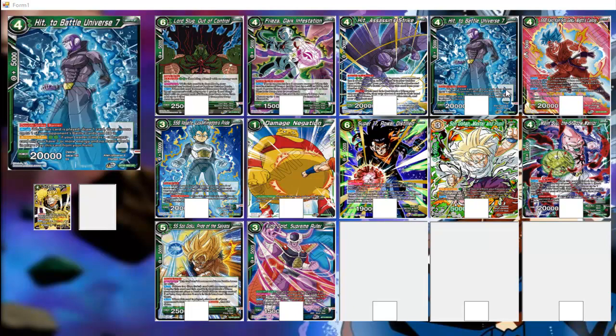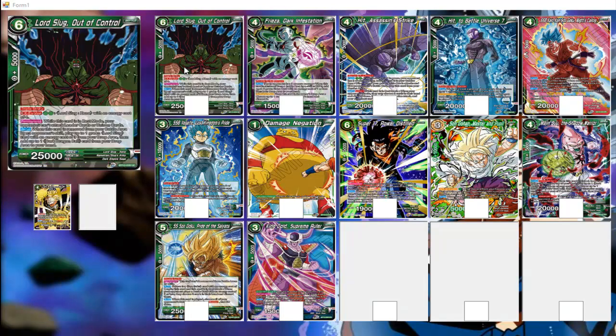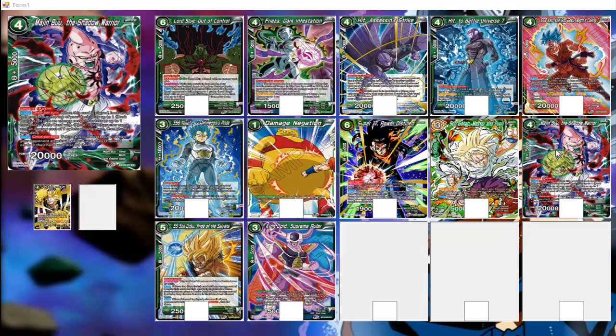There's some good stuff in here. I like this Majin Buu Zeno package because you play it and you can get a free body on board. We have Frieza and Lord Slug and they're pretty decent, so having them as a package in a green deck is pretty nice.